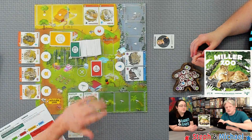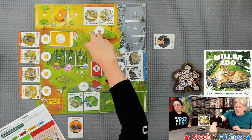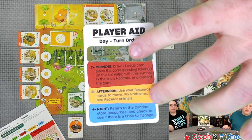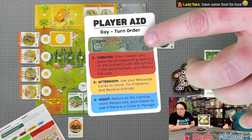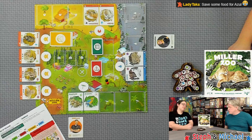We want to complete the challenge of getting all animals into the zoo before the resource deck runs out. Each resource card has one or two symbols on it. The player aid is very helpful — it describes a dawn, morning, afternoon, and night phase. After playing for a while, you don't really need the player aid, but it helps you remember what happens when.